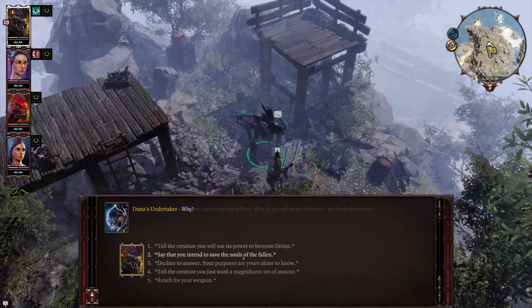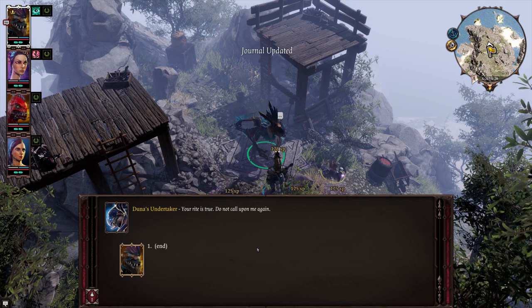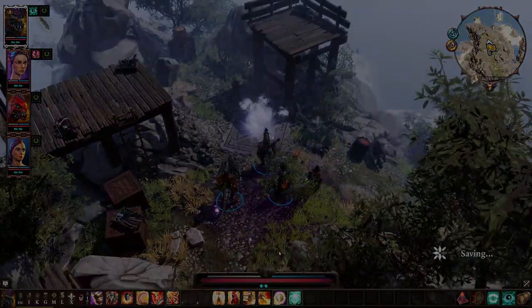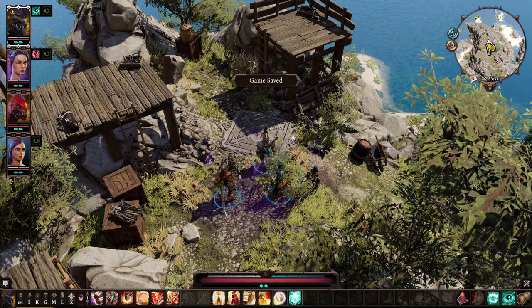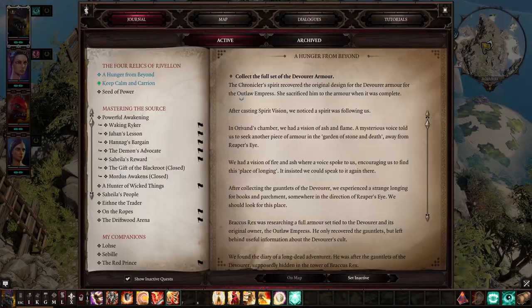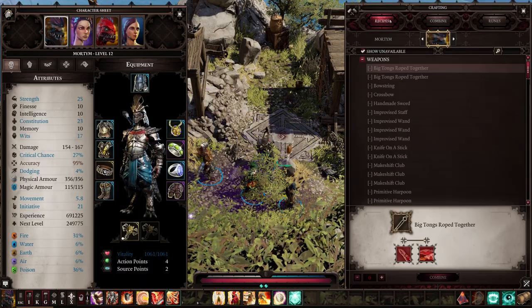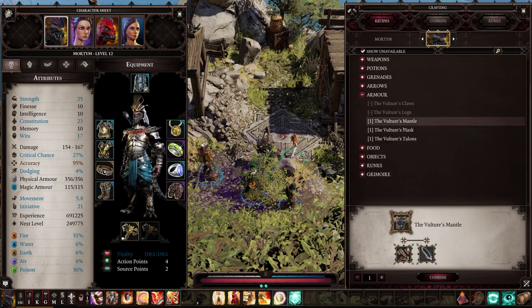If you perform the ritual correctly, the undertaker will not attack you and will freely give you blessed vulture feathers, which are used to craft the armor set. If you do the ritual wrong, the undertaker attacks. It is possible to kill it — it's only level 15 and you'll be at least that before leaving the area — however I don't recommend it, because killing the undertaker gives you cursed vulture feathers instead. You'd then have to assemble the full cursed armor set, equip all of it, and cast Bless to permanently remove the curse. It's more steps, but still a viable option if you prefer.